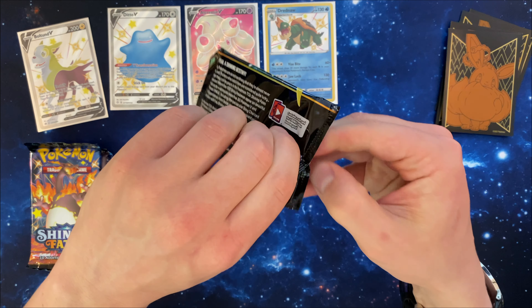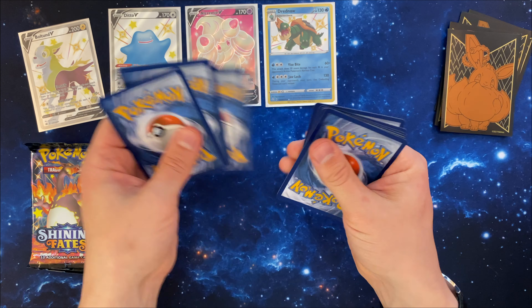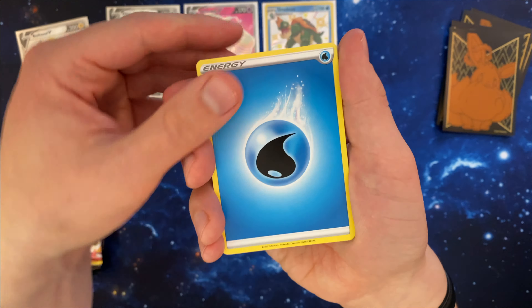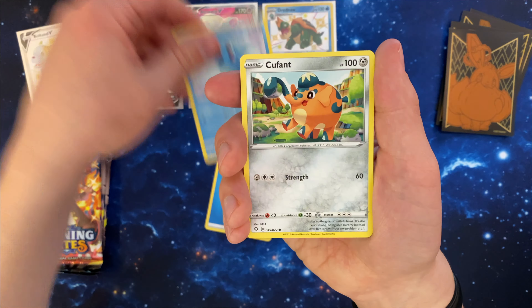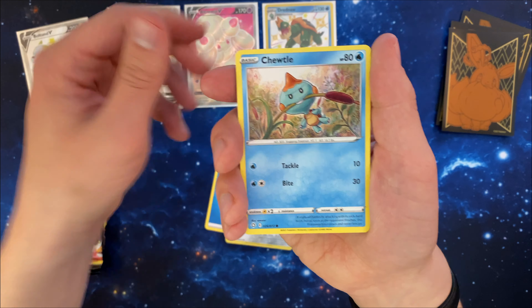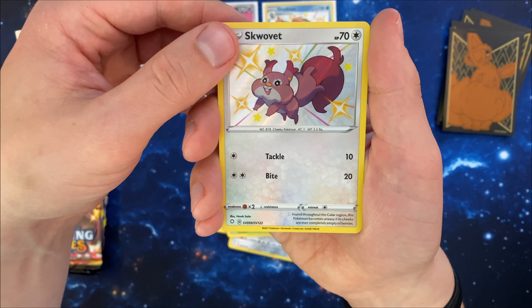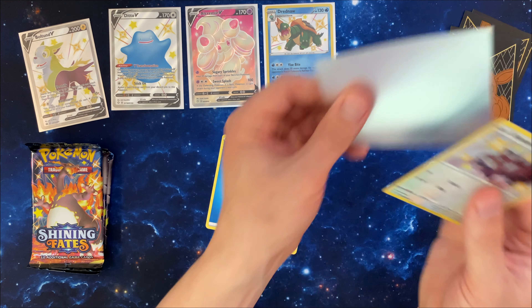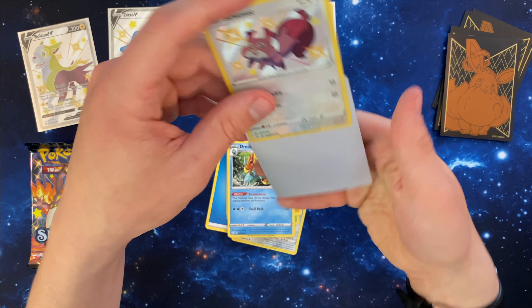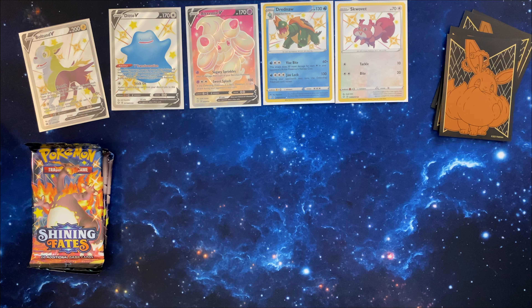Next up, the Dragapult pack. And we have a Water Energy, Cramorant, Rusted Shield, Team Yell Towel, Horsea — is it Horsea or Horsie, I'm not sure — Qwilfish, Chewdle, Yamper, Morpeko with a shiny baby — shiny Scorbunny behind it — and a regular non-holo Dreadnought this time. We are three for three with the hits so far. Maybe the Boltund tins do have it!